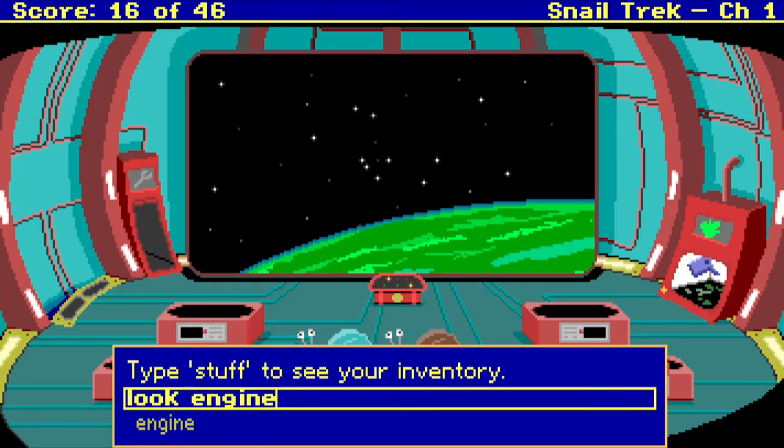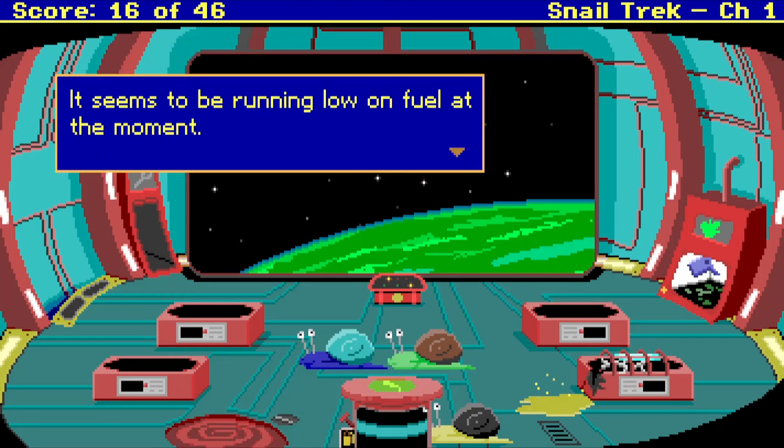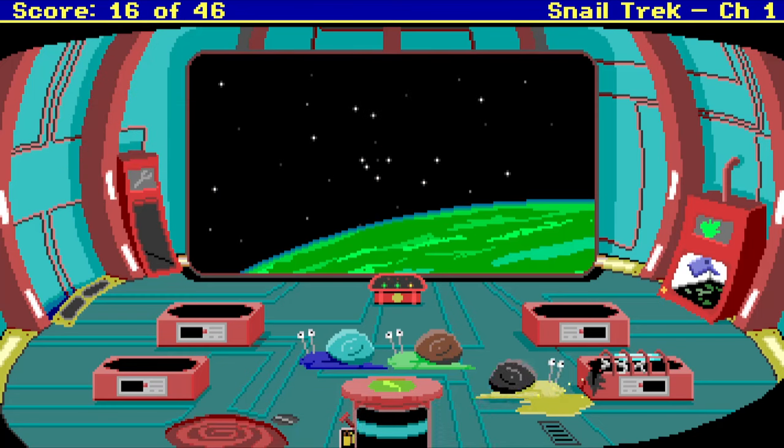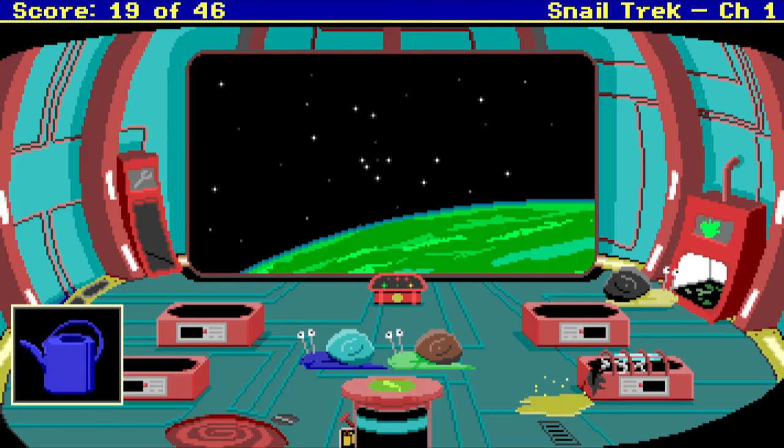Look engine. Same sort of thing. It uses any oil. So we want to take the watering can. This is going to get gross. Take can. You remove the watering can from the machine's internal mechanisms since it clearly isn't going to do the job in the broken Lettuce-o-matic machine.